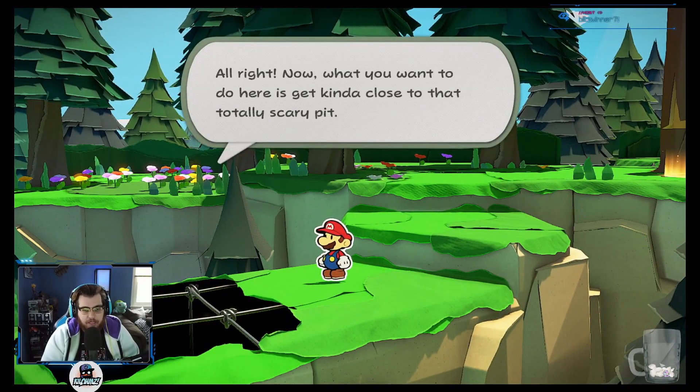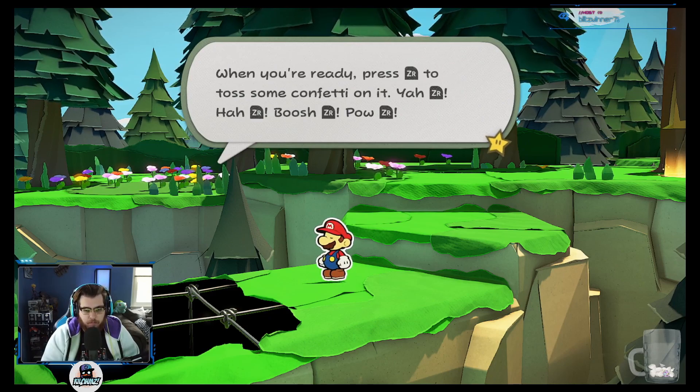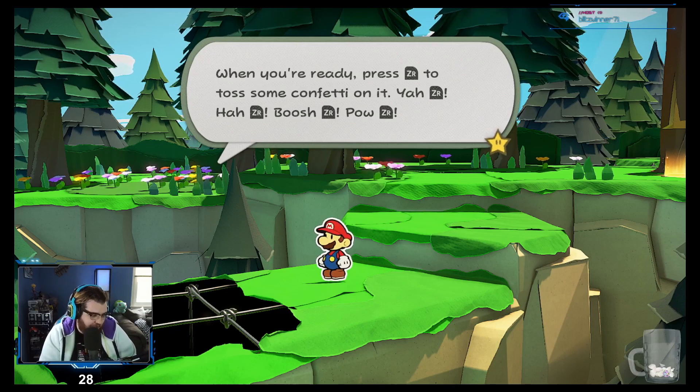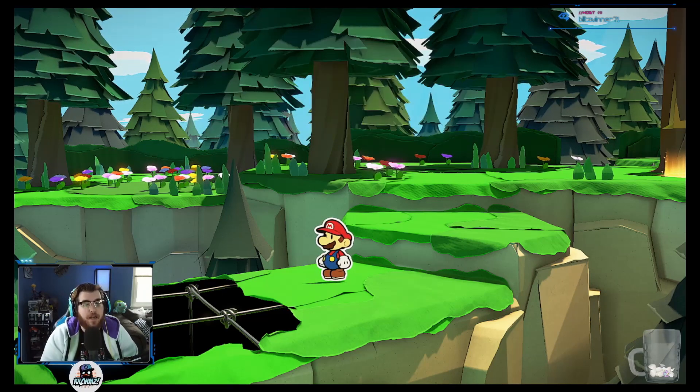Now what you want to do here is get kind of close to that totally scary pit. When you're ready, press ZR to toss some confetti. ZR! ZR! ZR! ZR! You don't have to do sound effects, but I think they're kind of fun.